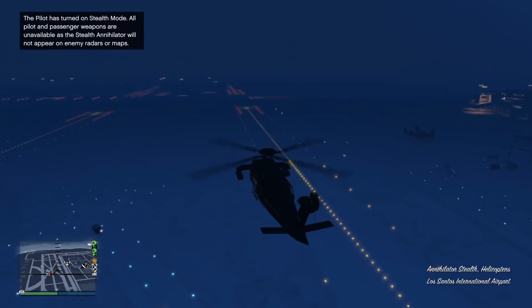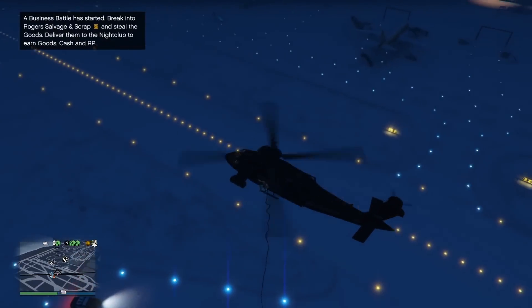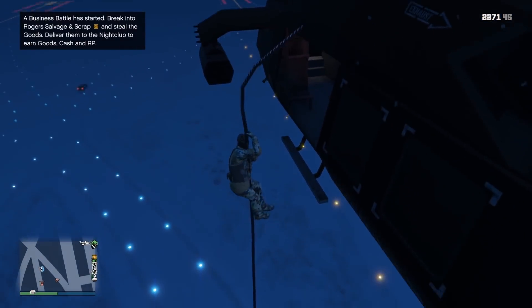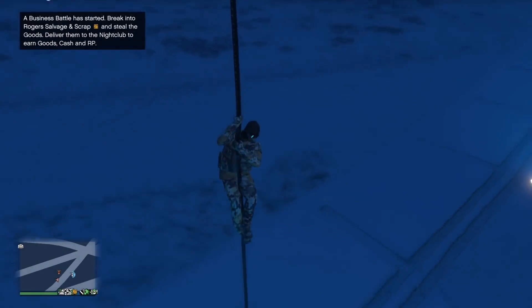Why does the helicopter have to be out of stealth mode for people in the back to fire their own weapons? Apparently that's too OP. But a weaponized satellite that can target you through stealth mode aircraft? Nah, that's perfectly fine. At least you can look cool rappelling down from the side of the helicopter, though — the pilot only has to sit still for 20 seconds in hopes that a stray homing rocket doesn't come along and blow it out of the sky in the meantime.